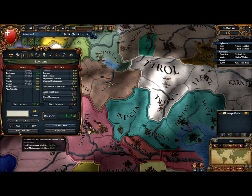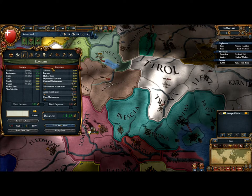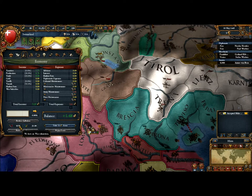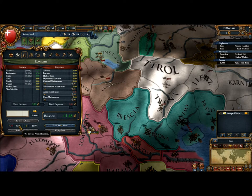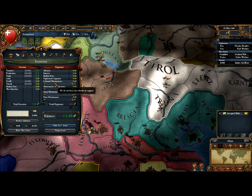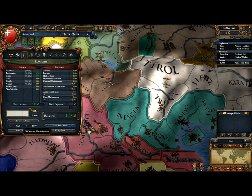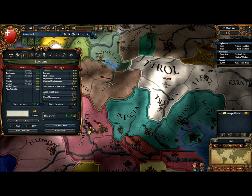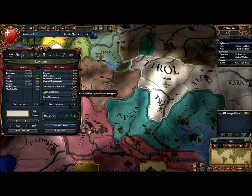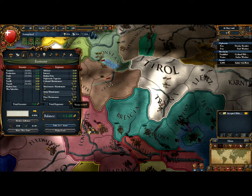War taxes are still an option. War exhaustion is another thing that's still present, but you can now spend monarch points to reduce it — that costs around 75 as well, and I think that might be diplomatic points. The rest of the sliders are the same: colonial maintenance, missionary maintenance, army and fleet maintenance — nothing revolutionary there. You can still take out loans.